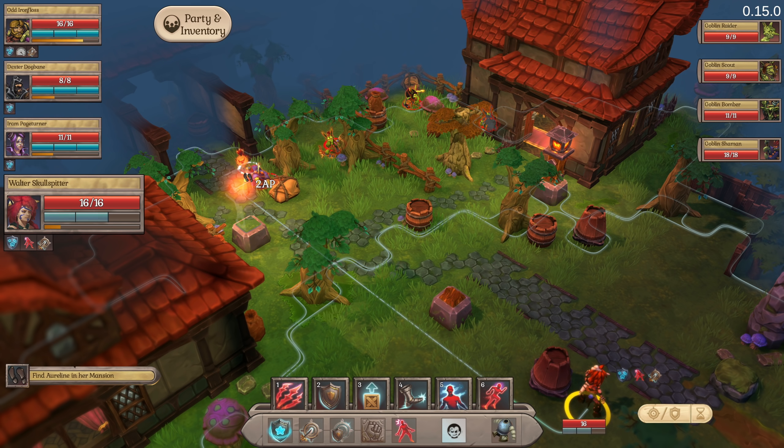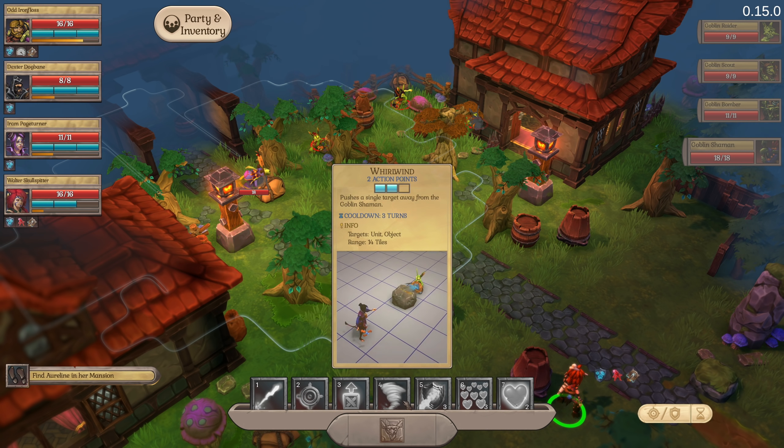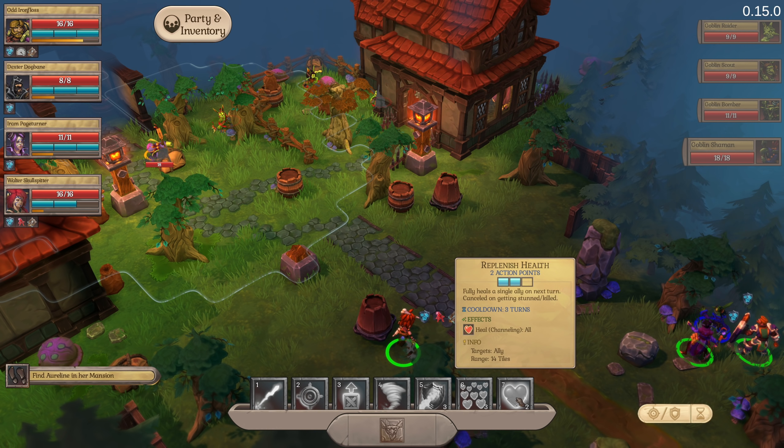We want to understand what type of enemies we're dealing with first. You can see four enemies listed. The Goblin Shaman has a bunch of abilities that we have as well. The scariest thing to watch for is the Whirlwind, because this Whirlwind can knock over a big object, deals a ton of damage, can stun us, and pushes us back off of objects. But we can do that to them too. One of the key things you can do in this game is stun enemies - that's the approach we want to take. Once stunned, they're only able to reposition, they can't attack or use abilities on the following turn.